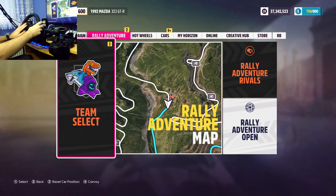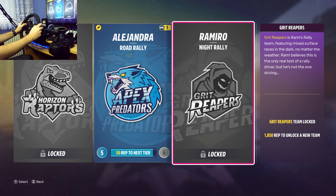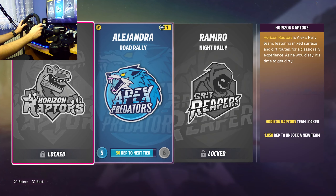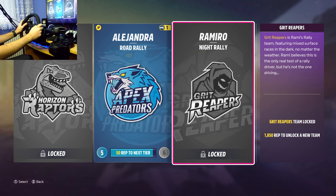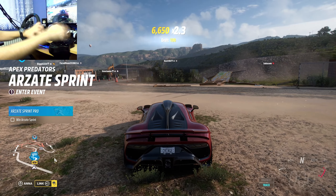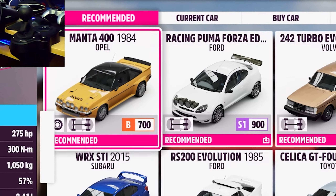Oh, and what have we here — I can select a team! Okay, I see how it is. So there are three teams: one is road rally, another is dirt rally, and then we have night rally. We need 1850 rep to unlock a new team. All right, let's do this. I'm going to be picking the Opel Manta 400.